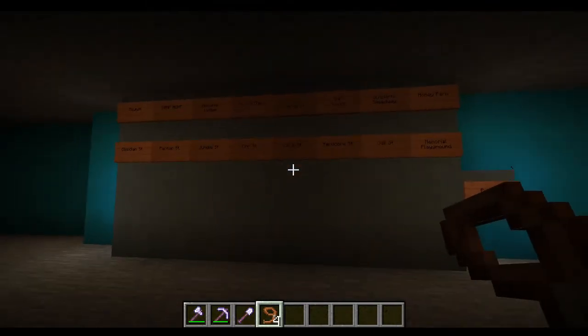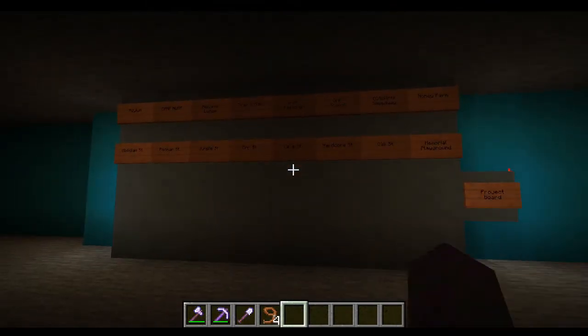That's the generator powering the crane, if you can hear me over it. This is our job board, and as you can see there's a good amount of stuff we could do — there's an asylum, camp hunt, memorial lodge, trap and climb, iron factory, or school. The school's outside is done but the inside is not. Also outskirt speedway, honey farm, memorial playground, oak street, hardcore street, lava street, jungle street, pac-man street, and obsidian street.